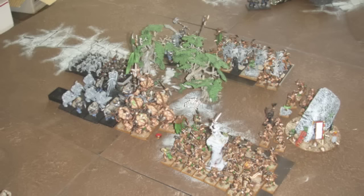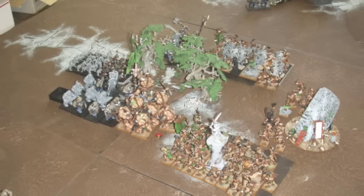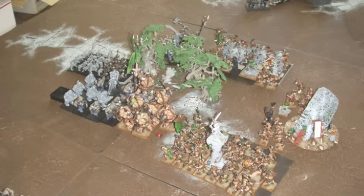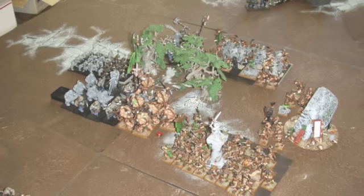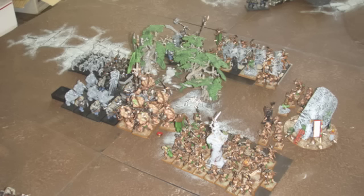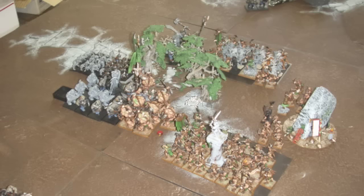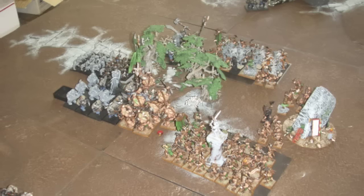In my opponent's turn, he moved up most of his units into the forest. He was expecting me to charge with my Gor units, because we then found out the forest was a poison thicket — it was dangerous terrain and made everyone inside it poisoned, giving them poison attacks. This really only hurt me, because most of his guys were monstrous infantry and would be taking dangerous terrain tests moving through it anyway. He moved into the forest expecting that if I charged in, I would lose Steadfast.